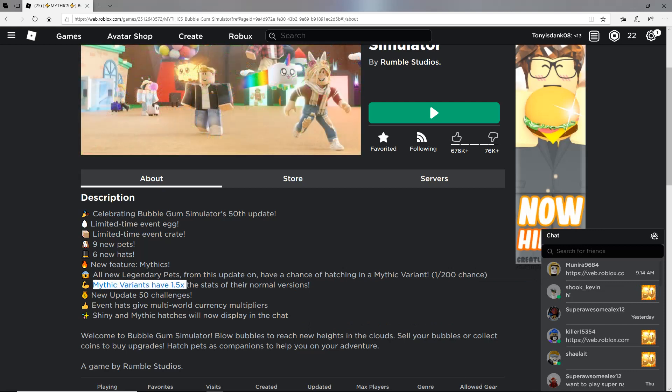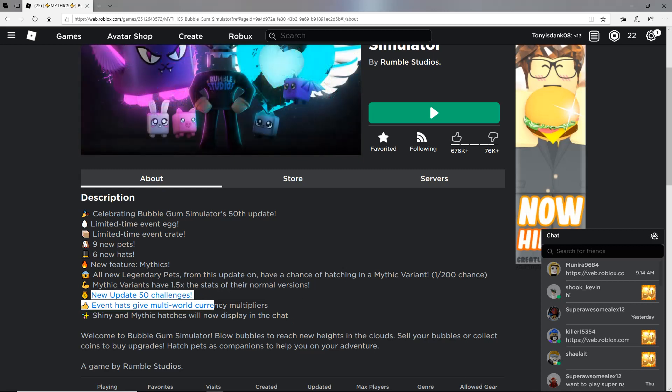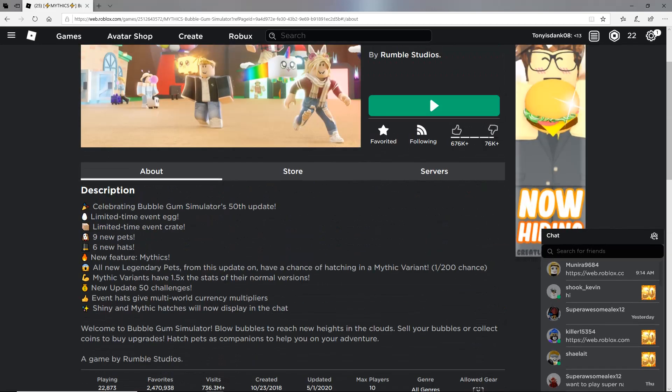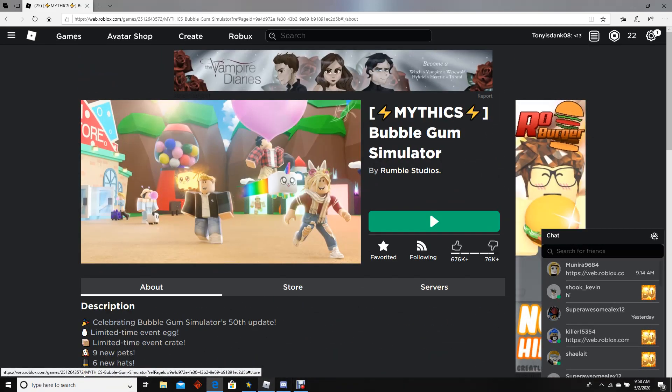Mythic variants have 1.5 times the stats of the normal versions. New Update 50 challenges. Event hats give multi-world currency multipliers. Shiny and mythic hatches will display in the chat now. Wow guys, that's actually really cool.